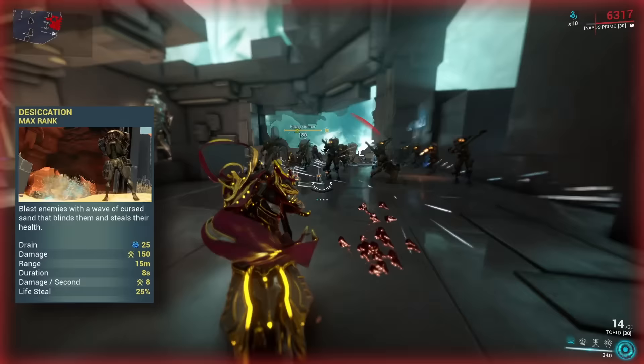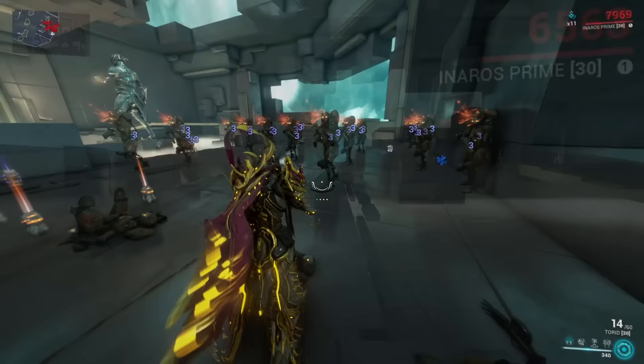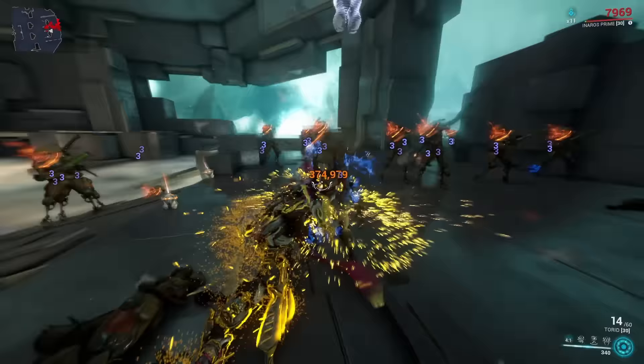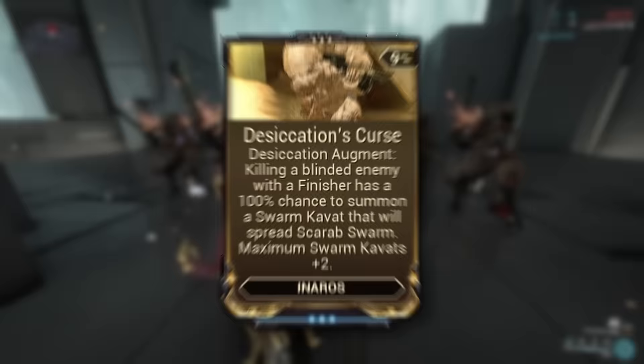Anaros's first ability goes by the name Desiccation, and this one is pretty much the only one that hasn't really changed much — it still works the same way as before. You throw sand, and this sand blinds enemies that you hit, so they cannot attack you for a while, and it also regenerates a tiny bit of health, but it's really not worth mentioning. This is basically a weaker version of Excalibur's Radial Blind. Enemies that are blinded by the sand are open for melee finishers, and if you score a melee finisher kill, you regenerate 20% of your maximum HP, so this is a great skill to keep yourself alive.